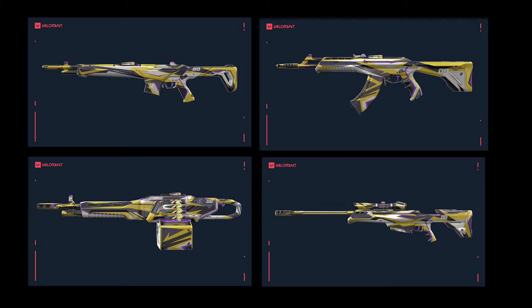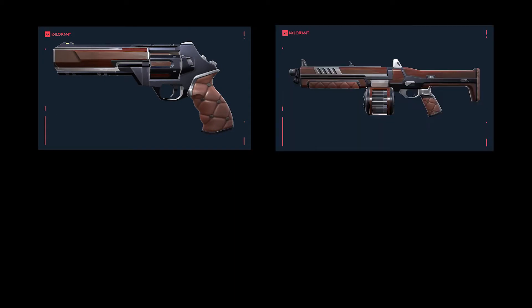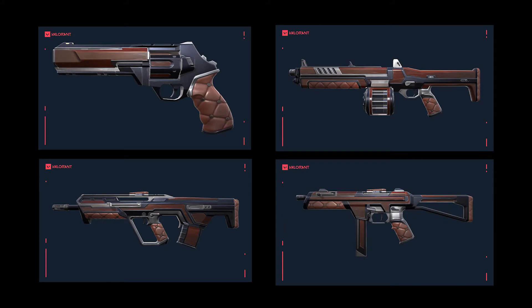Which is like the Surge — I'm sure it has color variants. So the next collection is the Varnish skin collection, which is more like a Luxe collection, just brown and blue. Vandal, Phantom, and Operator — so this battle pass is gonna be sick.